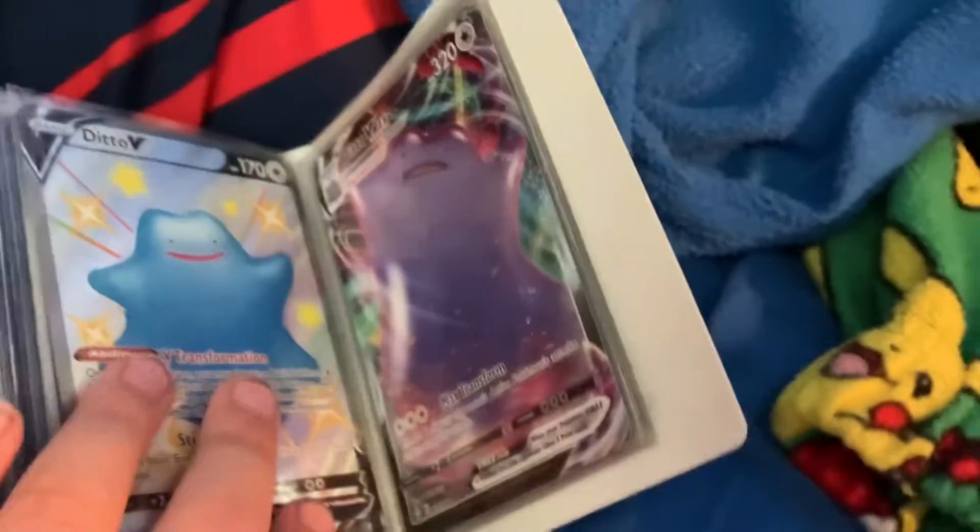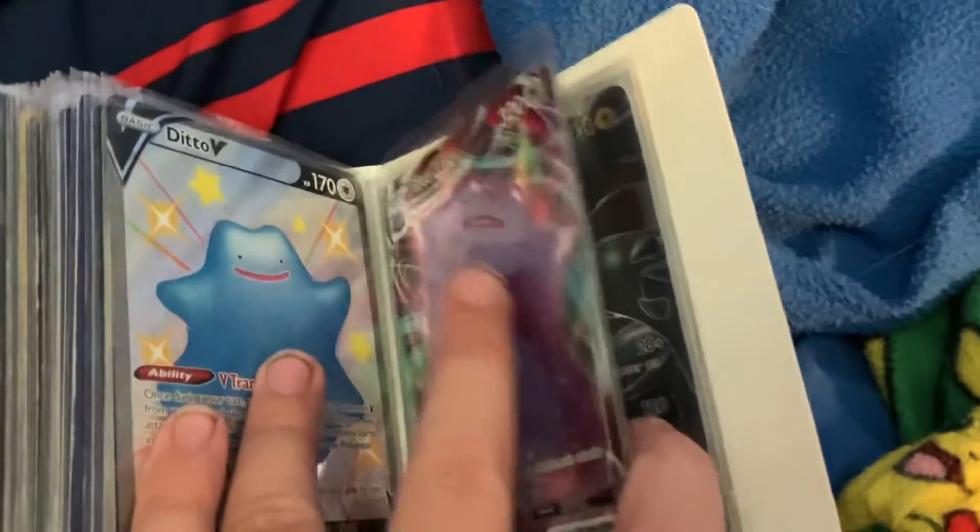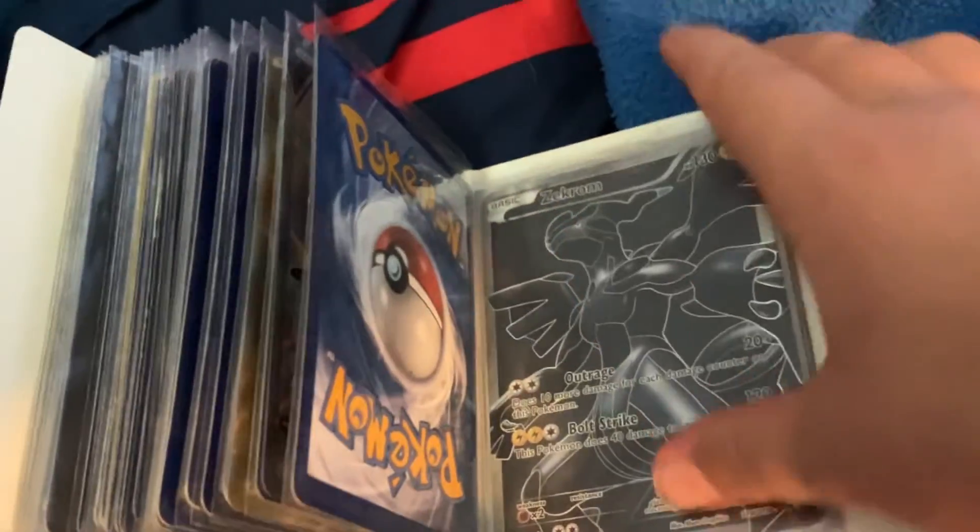And then I have Ditto V and then Ditto VMAX. I tried to trade my friend for my Shiny Ditto VMAX — my blue Shiny Ditto VMAX. And then I have Zacron V, it's actually a Full Art and it's pretty cool.